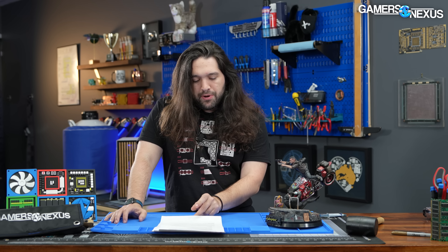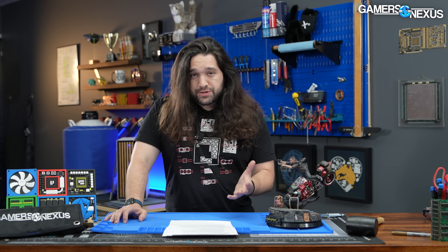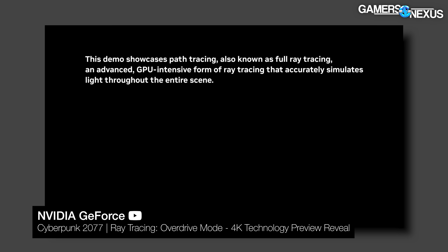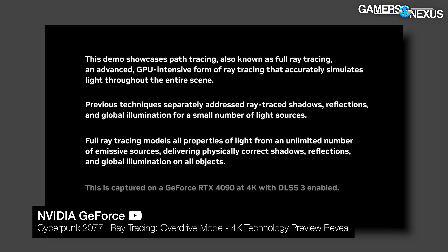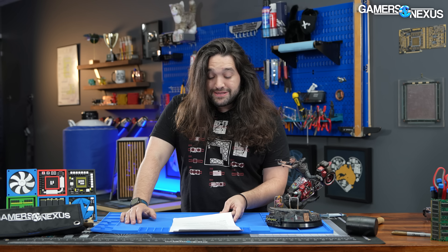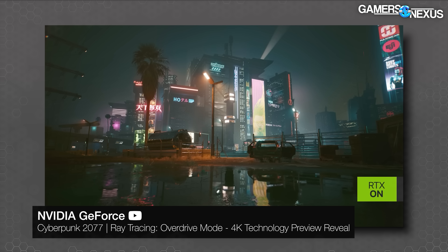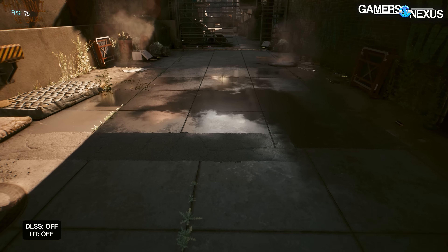On Cyberpunk, the areas of most impact are sun, moon, local lights, emissives, and skylights. As a reminder, CDPR was very clear on their channels that this is a technology preview. They are not selling the update, so we'll look at it from a technology standpoint. Time to get into the benchmarks.